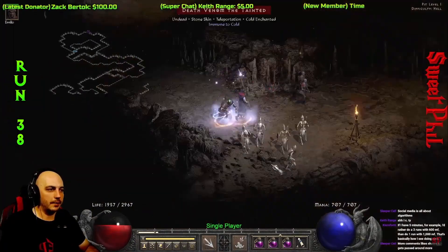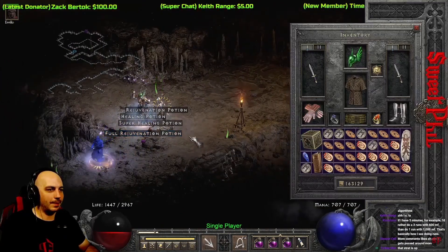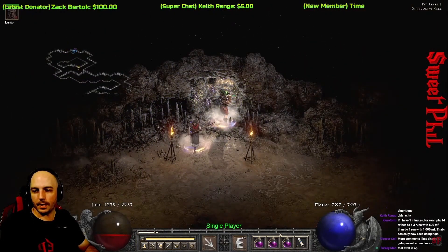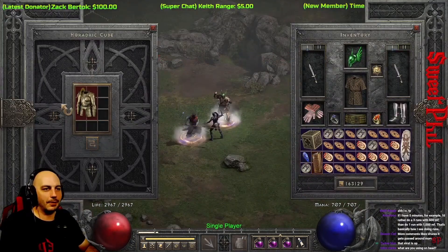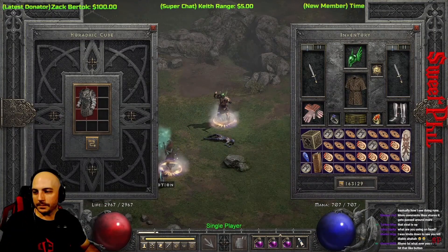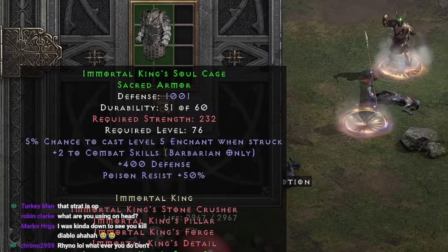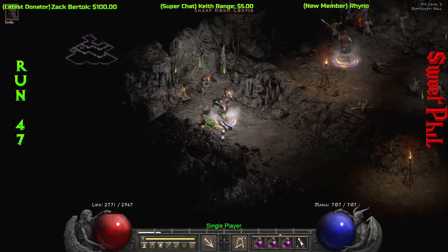At run number 38 I get a set item that's noteworthy because it is pretty rare. Even though if you do a ton of magic finding you do sort of end up finding a bunch of these — I've found 10, 15, 20 of these over the last couple of years. Shockingly enough I've never found Maras or a Templar though. Here I get an Immortal King's Soul Cage. Let me switch up OBS so I'm out of the way — there's a better look at that Immortal King's Soul Cage.